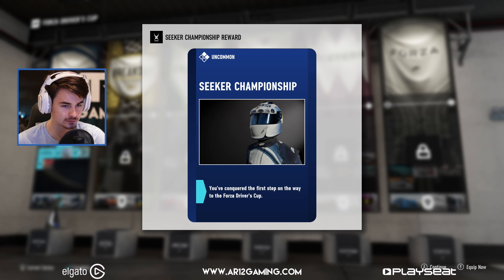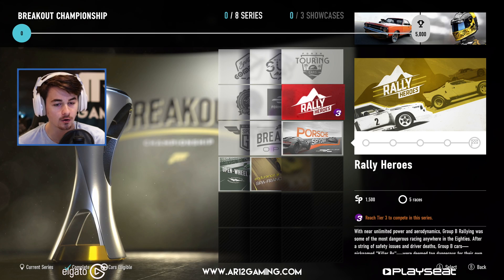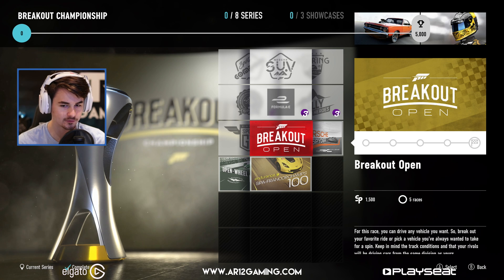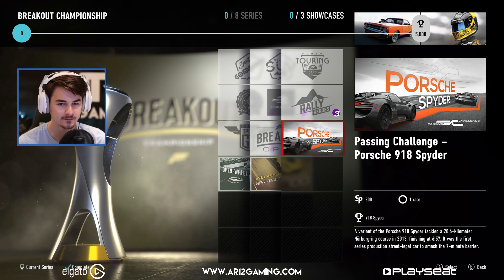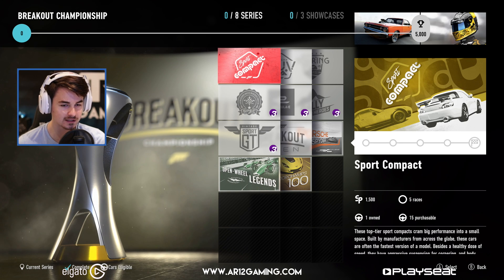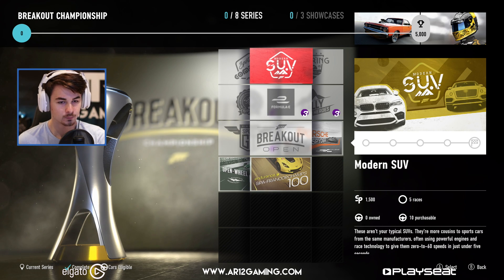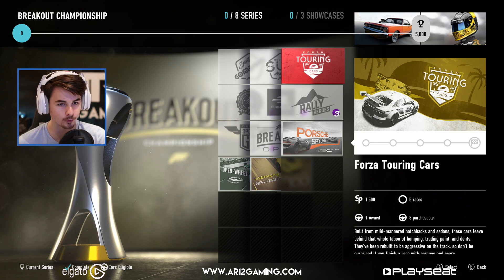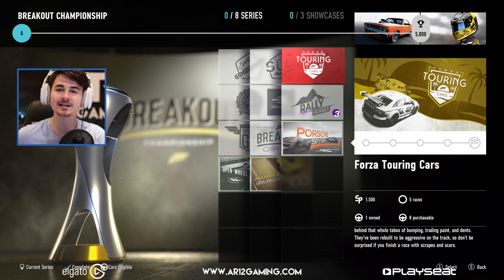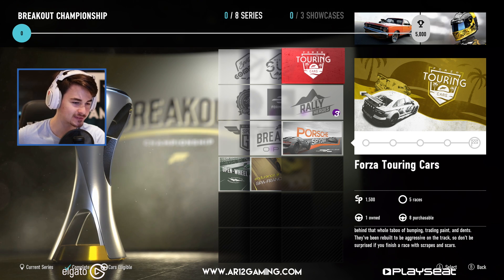We get a new driver gear. So I need to reach tier three to compete in some of these. We have the breakout open so we can do whatever we want. We can do the Porsche 918 Spyder challenge — whoa, we've got some cool stuff in here. We either have sport compacts, modern SUV, or Forza touring cars next episode. Let me know in the comments down below which one of those you guys want to see and we will do that next episode.